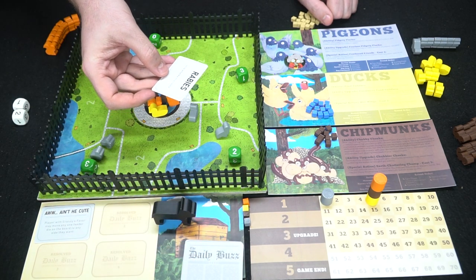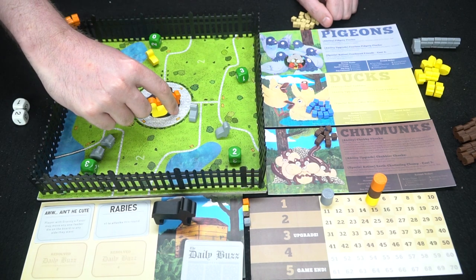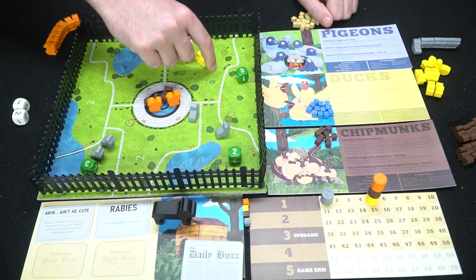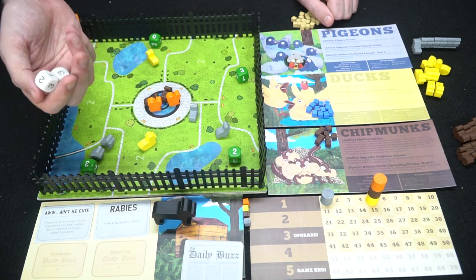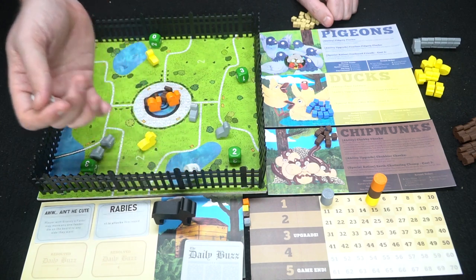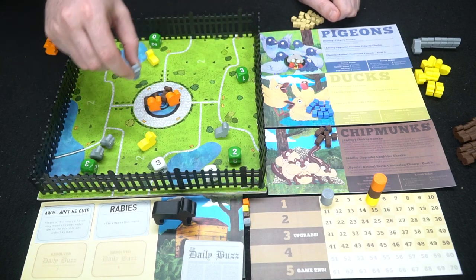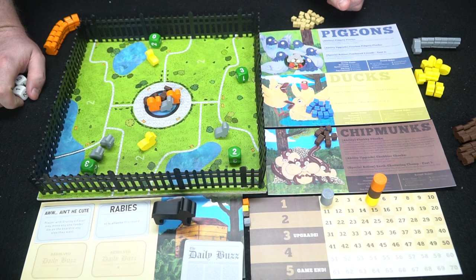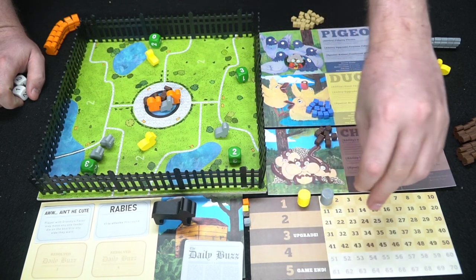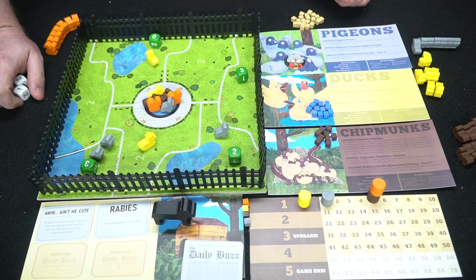The card says: Rabies — plus one to all attacks this round. So every other player gets plus one to attacks. The duck takes its free move, goes over here where there's a pigeon, and decides to brawl since they have the plus-one attack. Duck rolls four, pigeon rolls one — pigeon goes back to the middle. The duck can also spawn, costing five points, placing a new duck into the fountain.